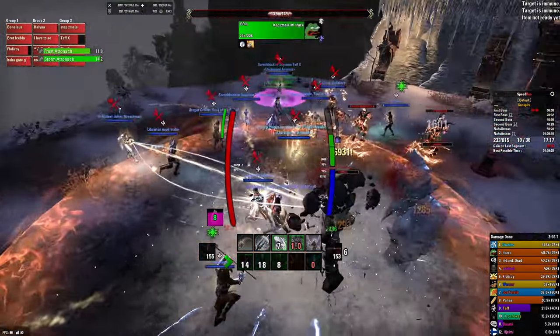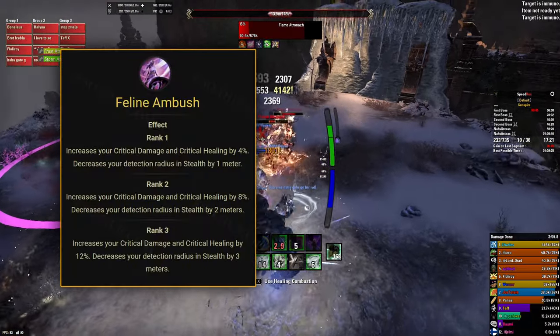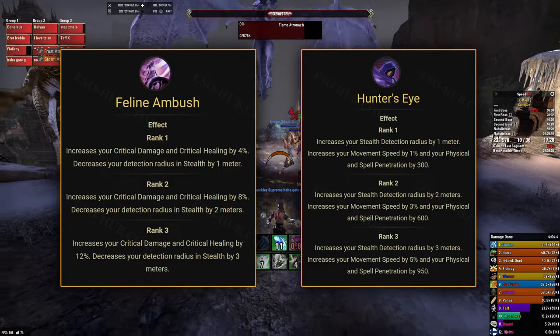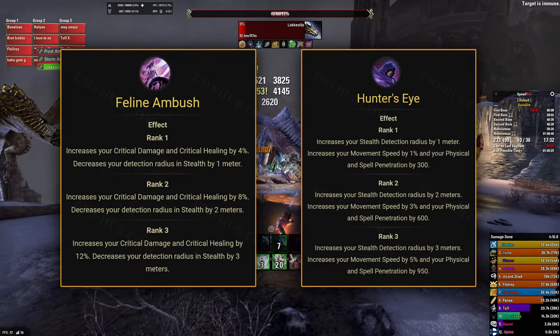Theoretically the best race for reflecting damage would be Khajiit thanks to their bonus critical damage. Another race that can boost reflected damage is Wood Elf thanks to their bonus penetration. In the setup I've shown I'm using Nord because I need the bonus ultimate generation to get barrier every time the laser face happens and I need the armor in other places in Sunspire.